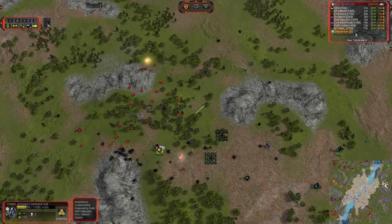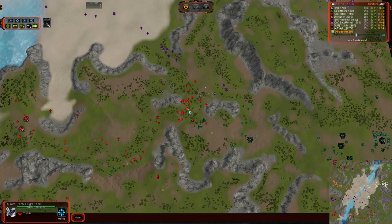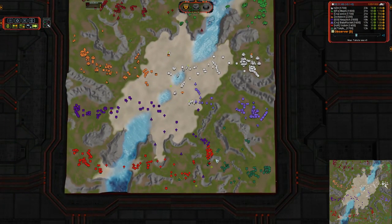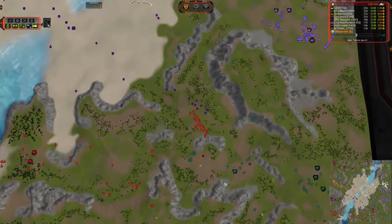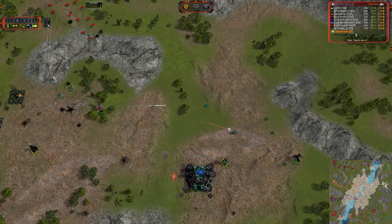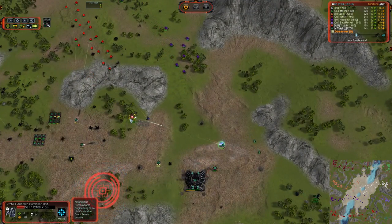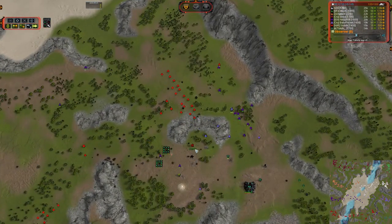Especially early on in the game because it allows you to snipe off those T2 units that are coming in. We do have a stealth generator and a Hoplite back here — that is the traditional setup for Cybran because you can hide those Hoplites right off the edge of visual radius, put the stealth on them so you can't shoot at them, and then deal tons and tons of damage to anything that dares to come in range.